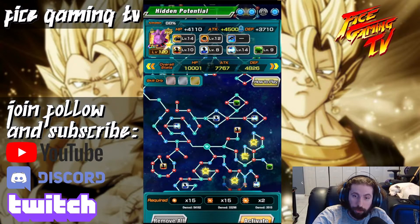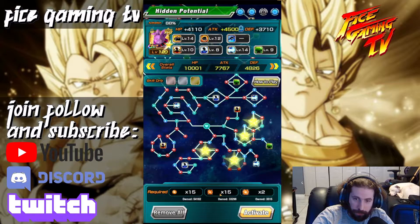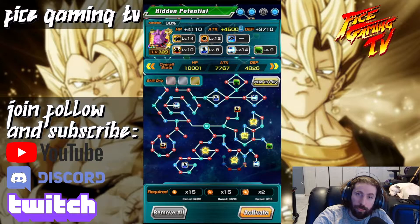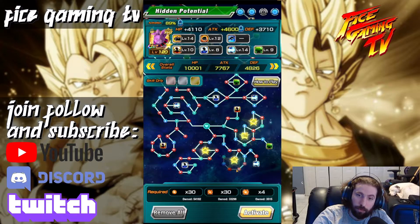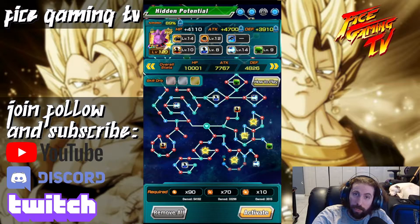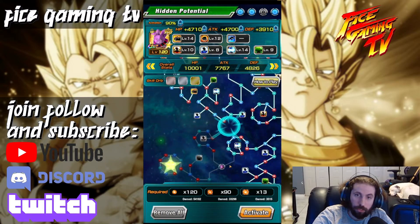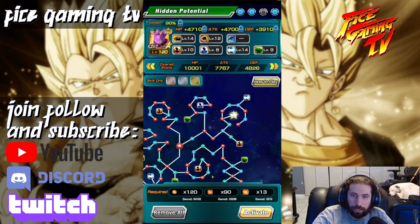Here's a perfect example: if we go here, we see we consumed 15 small orbs, 15 medium orbs, two large orbs. Then the next node doubles in cost, and the one after that becomes even more expensive. If you look at the top, you can see the stats increasing — going to 45 gave 100 on attack, another 100 on attack, another 100 on attack, then 200 on defense, and 600 on health.